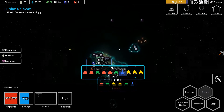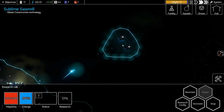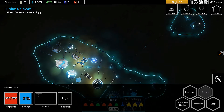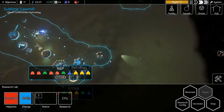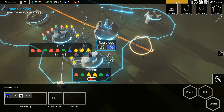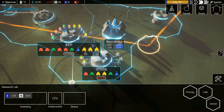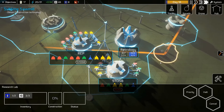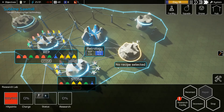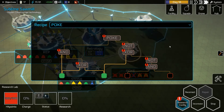We've still got these things we need to go scan. Those can both be turned off. We should definitely have what we need. We need to be POKE — two red, two blue, two yellow.